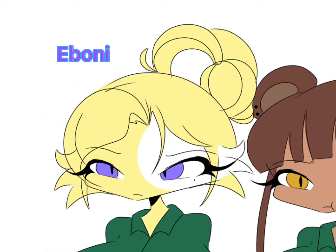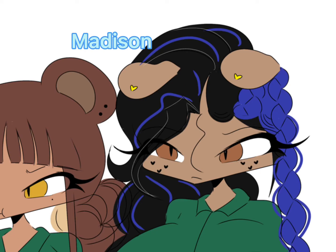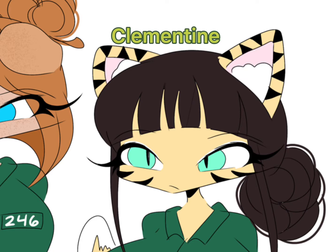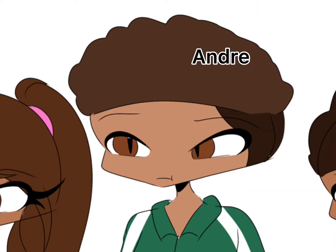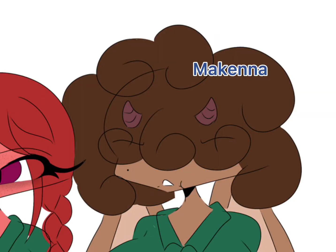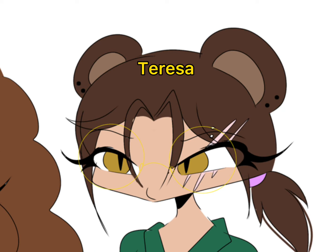The first one we have is Ebony. Then it's Jasmine. This one right here is Madison. And then we have Coconut. This one is Pumpkin. This one is Clementine. This one is June. This is Andre. This is Jasper. This is Paris. This is Emma. This is McKenna. This is Cupcake. And last but not least, this is Teresa.